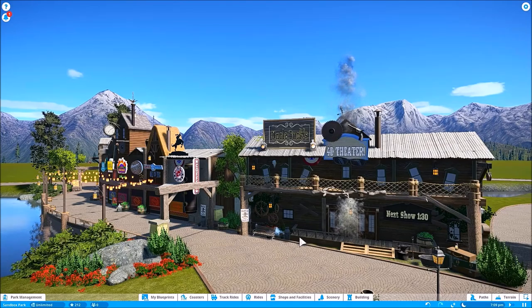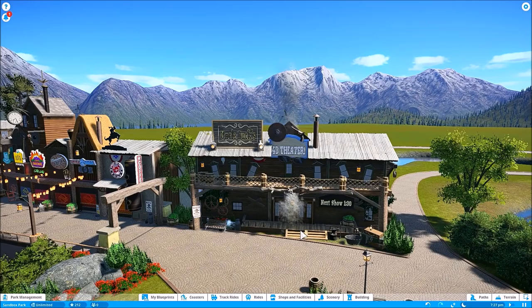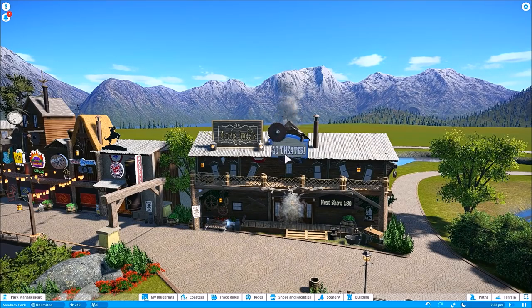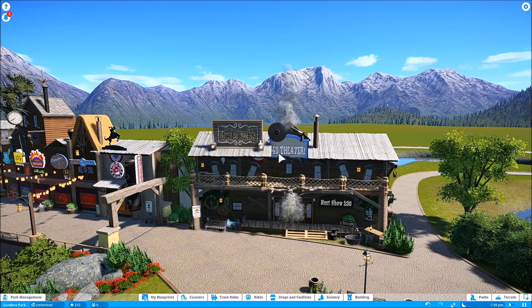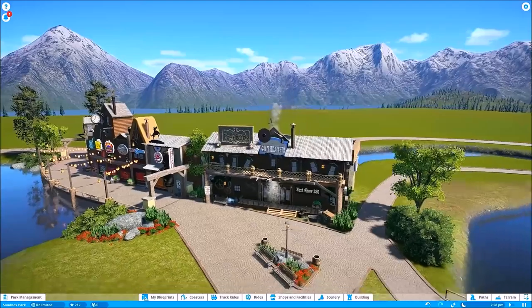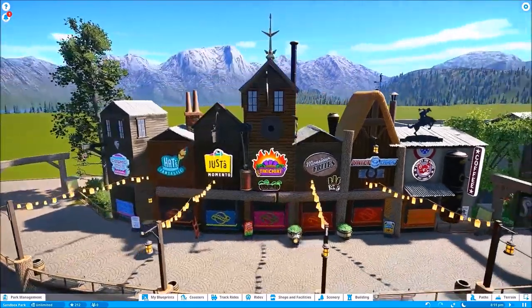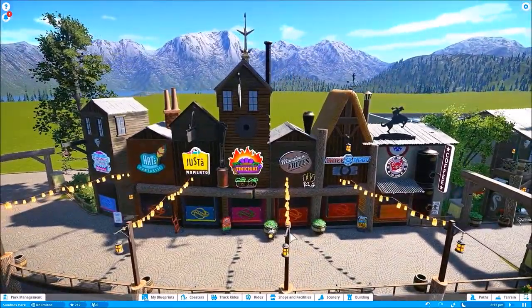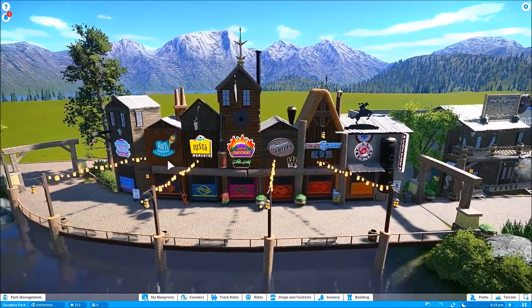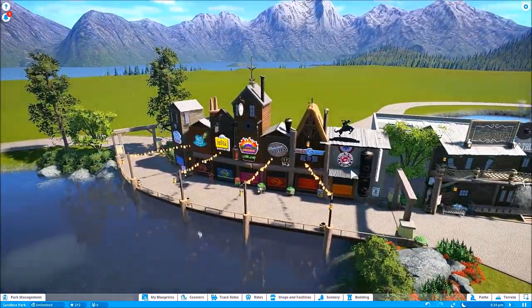I'm having a blast. Another idea I came up with is kind of a Gatlinburg-Dollywood type building, so I came up with Uncle Buck's 3D Theater. Some guys on Facebook said I should have made it a 4D theater, so I thought — why not, let's add some VFX and 4D elements. Uncle Buck's 4D Theater works out perfect on this corner. A lot of my shop staff quit on me so I had to get rid of them and hire some new ones when we let guests back in. This is the start of the little shopping area.